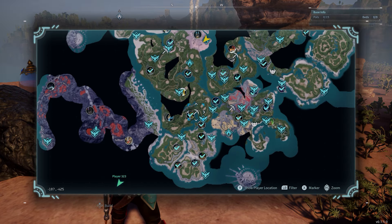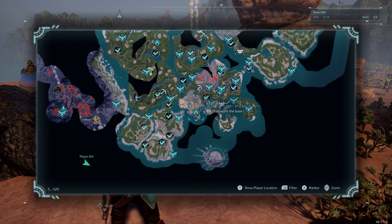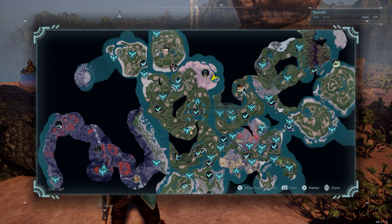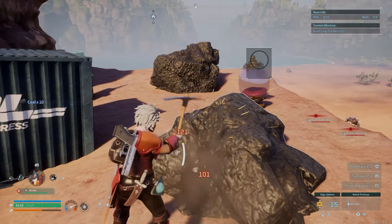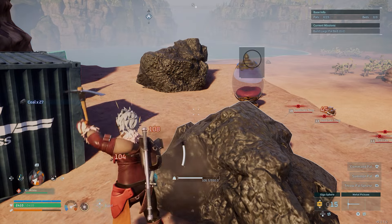Our game's a bit bugged right now so if we're not at the base, the iron maw doesn't work. They don't do anything so we've just destroyed one of those and what we do is we come out here with a base build, we fill up on coal, drop it in that box and then teleport it all back home.